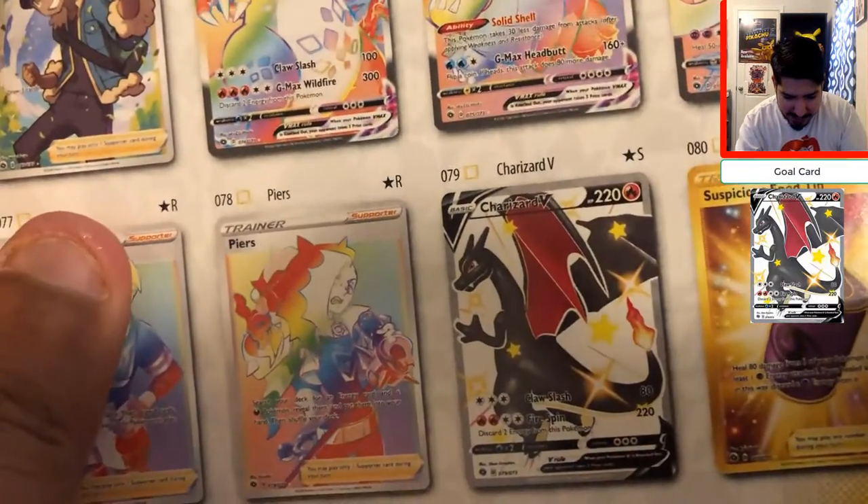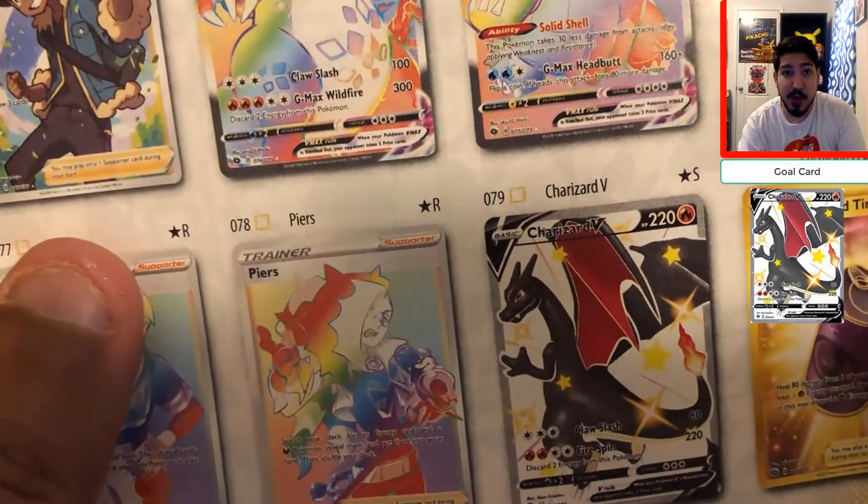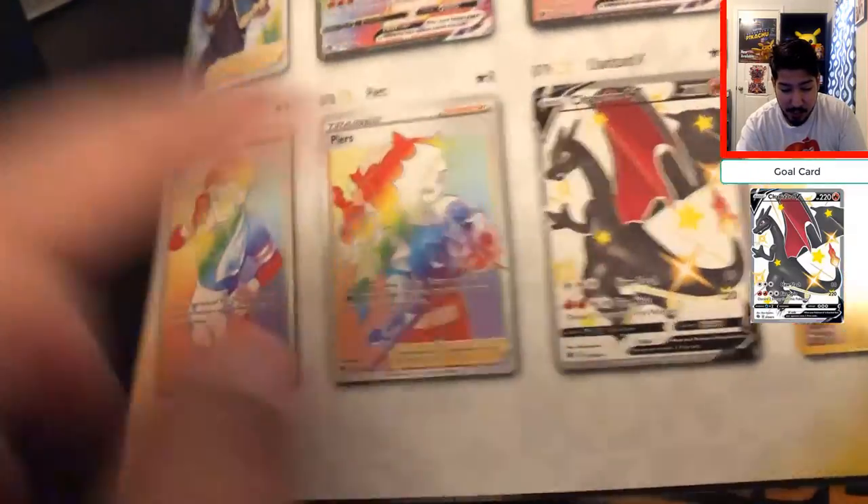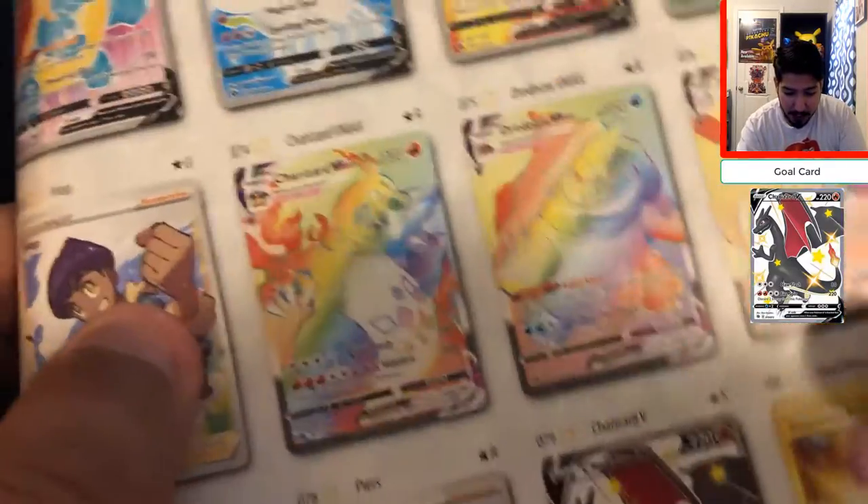Right off the bat, that is the shiny Charizard star right there for those who don't know. We are definitely trying to aim towards this. If not, any full art trainers will do. But with that, let's go ahead and see if we get the promo. Lately these ETBs have been very defective, so hopefully we do get the promo.